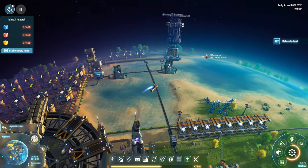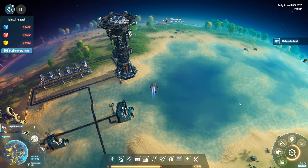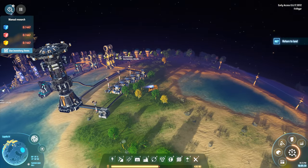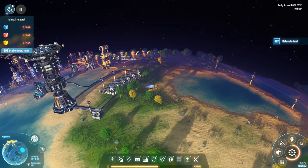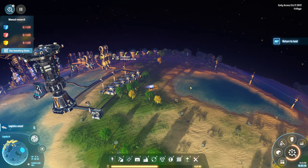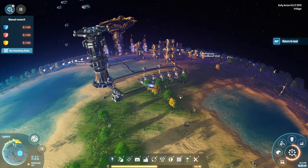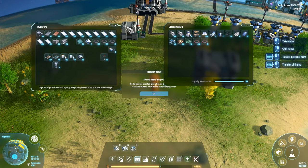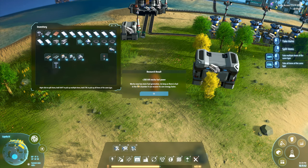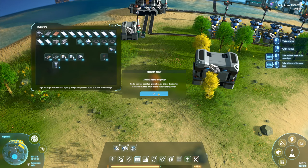I want to just head over here and go over to the other side. I'm going to plunk down here, dump our stuff off, and get a bit more fuel in the fuel chamber, because I've run out. Then we'll head over to the other planet and set up the other planetary logistics system. 200 kilowatt mega fuel power has now been discovered — Mecha now has more fuel generation as long as there is fuel in the chamber to recover.